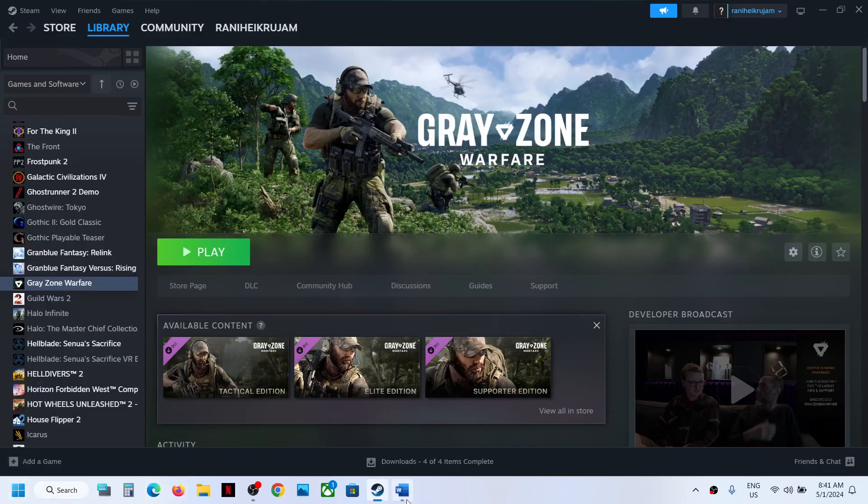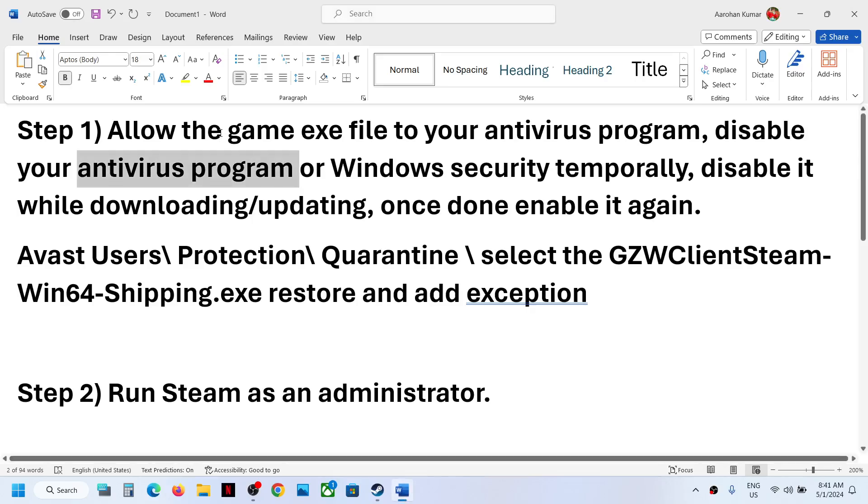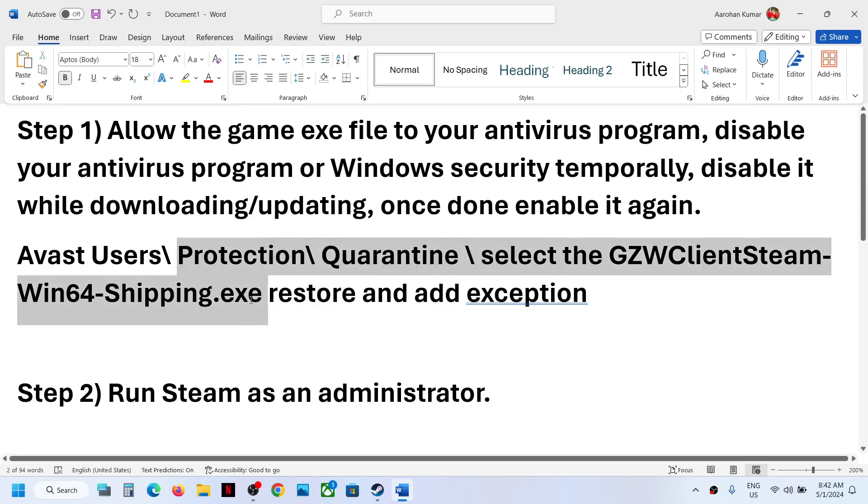If you have any third-party antivirus like Avast, Norton, Bitdefender, or McAfee, allow the game exe file to the antivirus program. Avast users can open Avast antivirus, go to Protection > Quarantine, select the game exe file from the game installation folder, restore it, and then add an exception. This has worked for many Avast users.